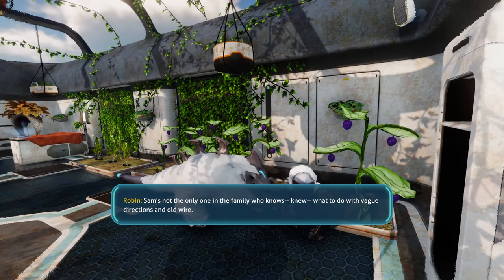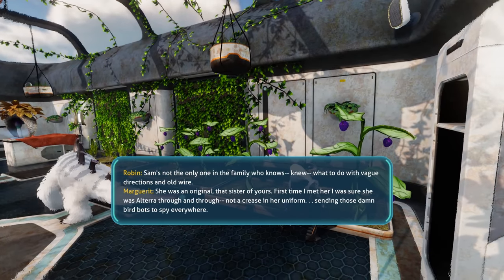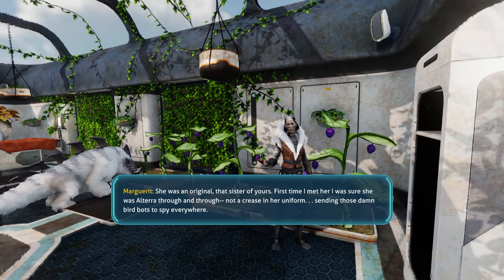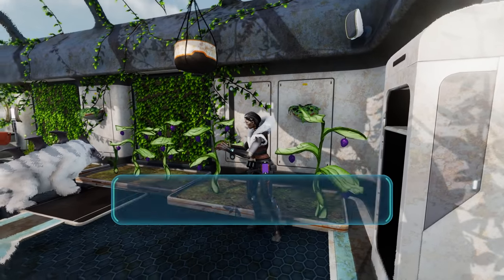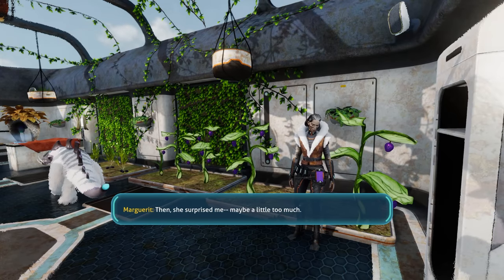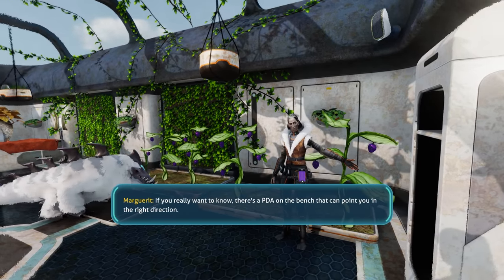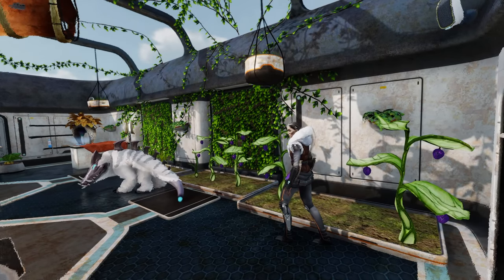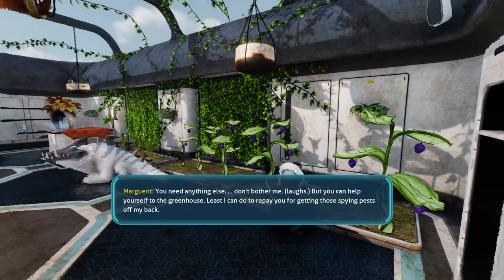Sam's not the only one in the family who knows — knew — what to do with vague directions and old wire. She was an original, that sister of yours. First time I met her, I was sure she was Altera through and through. Not a crease in her uniform. Sending those damn birdbots to spy everywhere. Then she surprised me. Maybe a little too much. Meaning? If you really want to know, there's a PDA on the bench that can point you in the right direction. But you can help yourself in the greenhouse — it's the least I can do to repay you for getting those spying pests off my back.